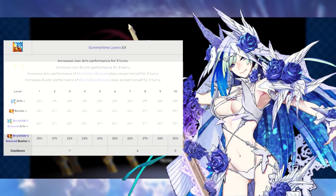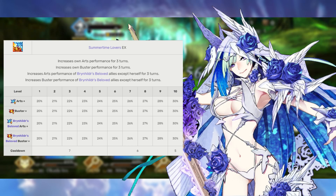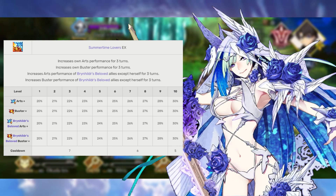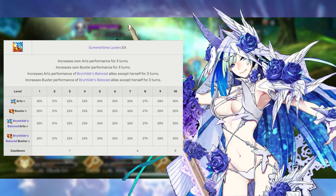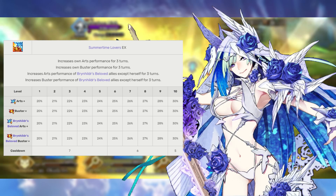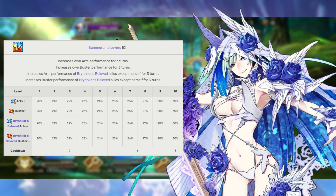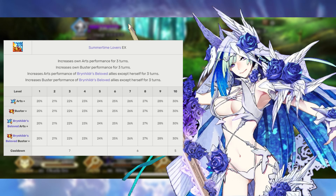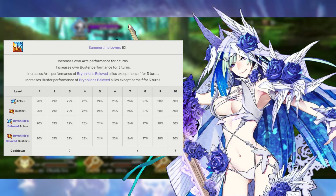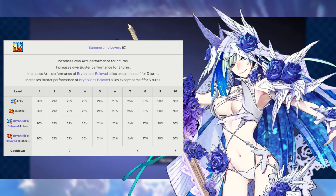Brynn's third skill is Summertime Lovers rank EX. This increases her arts and buster card effectiveness by 20 to 30 percent for three turns, and if an ally on her team is one of her beloved it extends that buff to them as well. We're going to max this skill second because a 20 to 30 percent jump, while nice, isn't as huge as the jump from maxing her NP gauge per turn skill. This allows Brynn to occupy a weird pseudo berserker supporter role that you can pair with basically any loved one that has an arts or buster card focus.